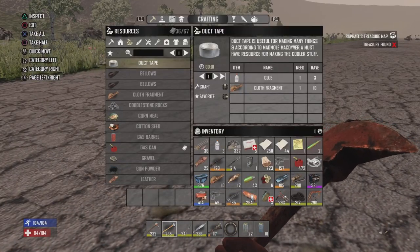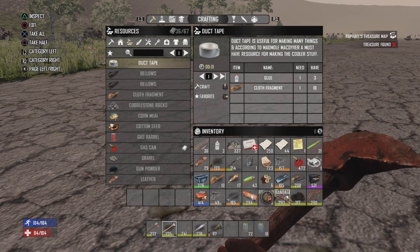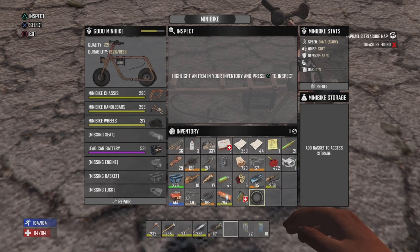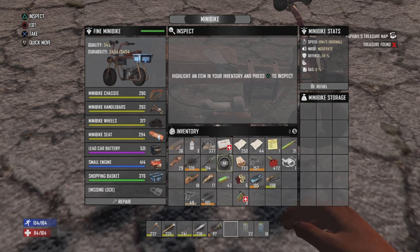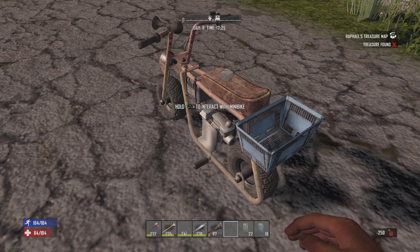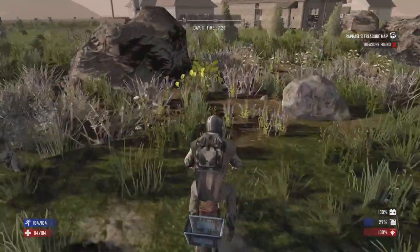I've finally got my minibike assembled! The parts that were crafted were around quality 290, so just below green quality, but I got basically all the mandatory parts assembled. Let's start putting this together — I'm so excited to finally have the minibike going. Battery, handlebars, wheels — there we go. It is a level 345 minibike! Really nice, and we got the storage. I'm gonna put fuel in it first. There we go. Gonna drive over to the gas station real quick and pick up some of the old oil barrels, cause it's only at 28% fuel.